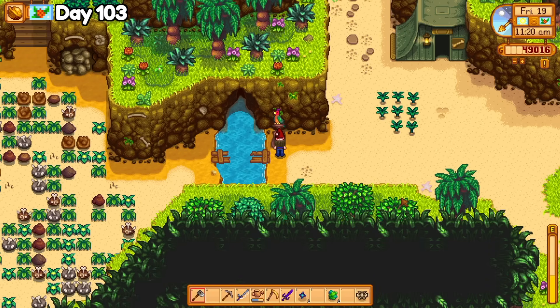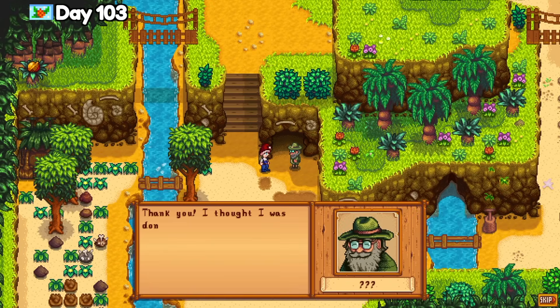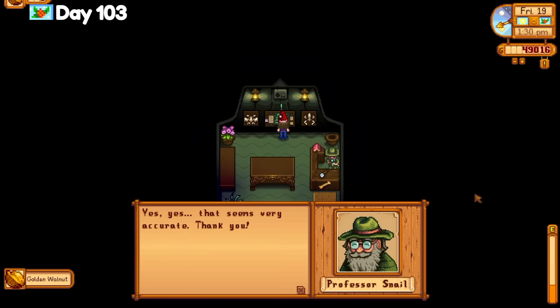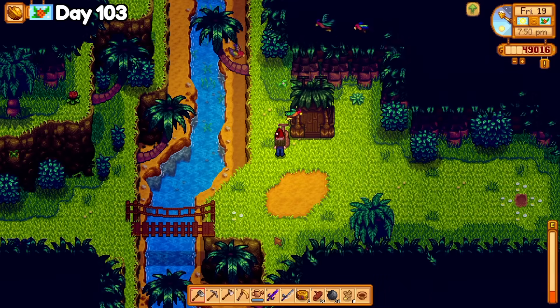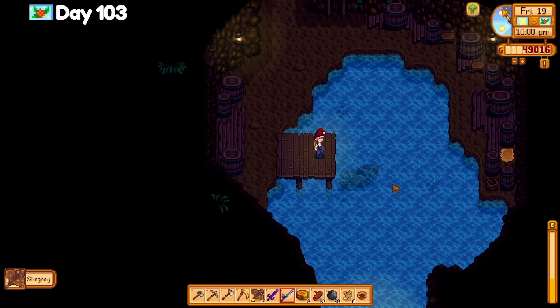I unlock the dig site with 10 golden walnuts and rescue Professor Snell from a doomed life eating mushrooms, and I quickly clear the dig site area. After Professor Snell sets up his booth, I turn in the mummified bat, the mummified frog, and finish the two survey questions for four easy golden walnuts. There are a few easy golden walnuts to get above the dig site as well. I ask the birds above the beach house to build a teleportation device by parrot and use it to quickly reach the pirate cove where I rush over to get five stingrays for the tropical fish request.